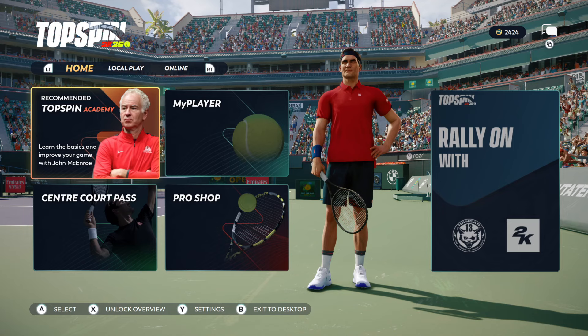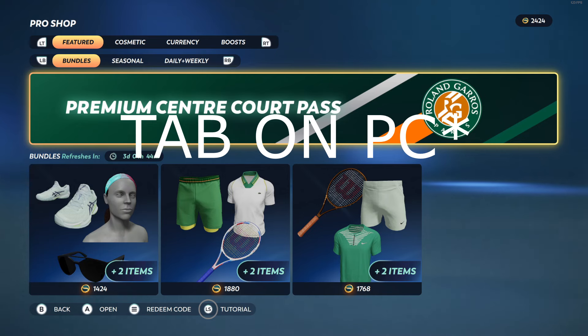I'm gonna quickly show you how to unlock TopSpin 2K's first locker code. Go to the home screen, then go down to Pro Shop and press Start.